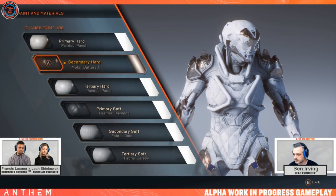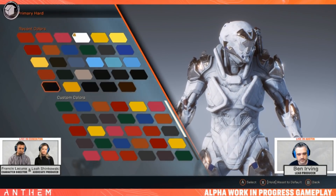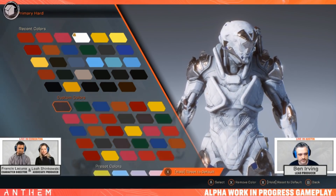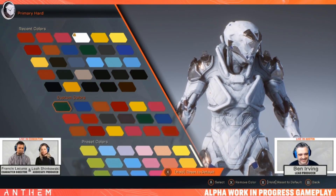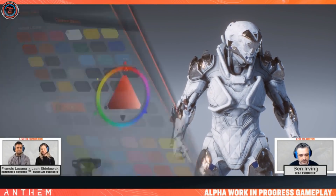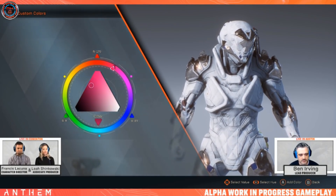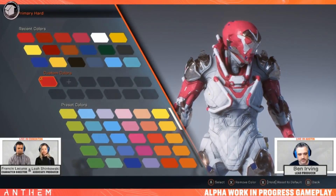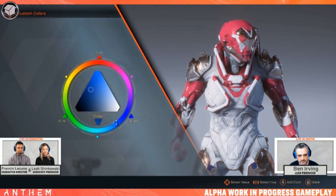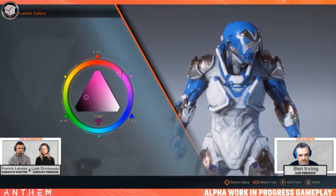Once you've picked the materials you like, you can go ahead and start picking the colors. We have a whole bunch of custom colors here — you can actually make your own color palettes. As you can see, Francis has been trying this feature out quite heavily. You can use any color you want; the full color wheel is available, and as you create different colors they're all saved into this palette so you can use them later.